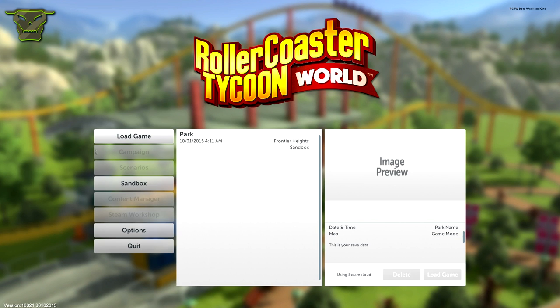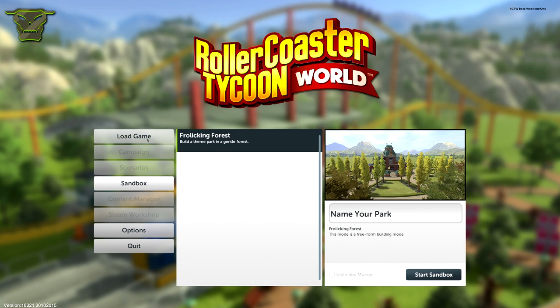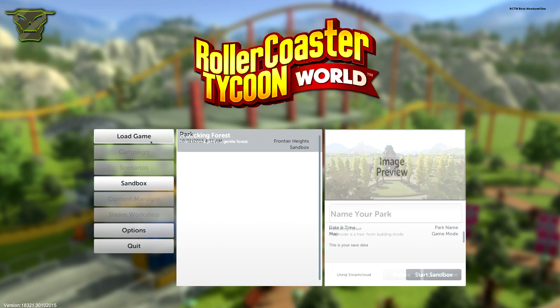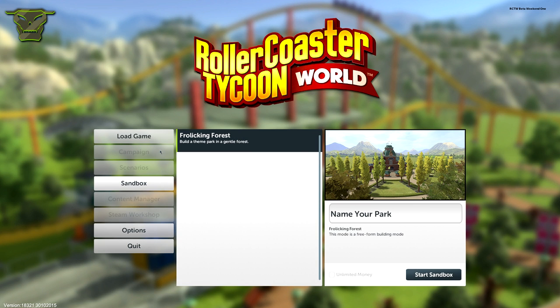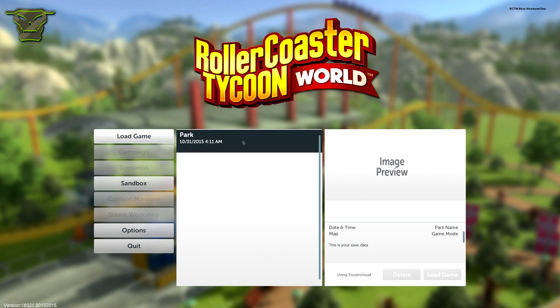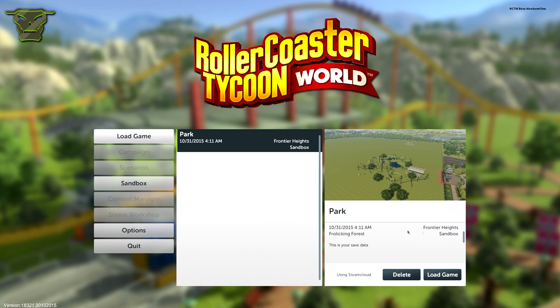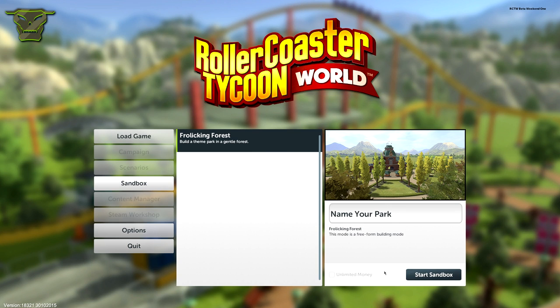So let's go into load game. Now as you can see when you actually open a menu, the main menu still stays on the left, so that's very nice — you can still go from options to sandbox to load game. In every single menu here, the campaigns and the scenarios basically, we have a list of parks or scenarios that you can choose, with a little preview and some information. In sandbox you can actually choose the unlimited money option for the game, so you can go all creative or play with the real management functions.